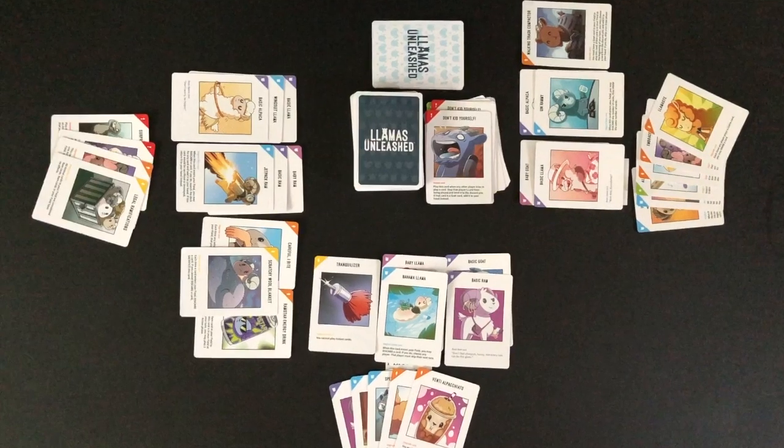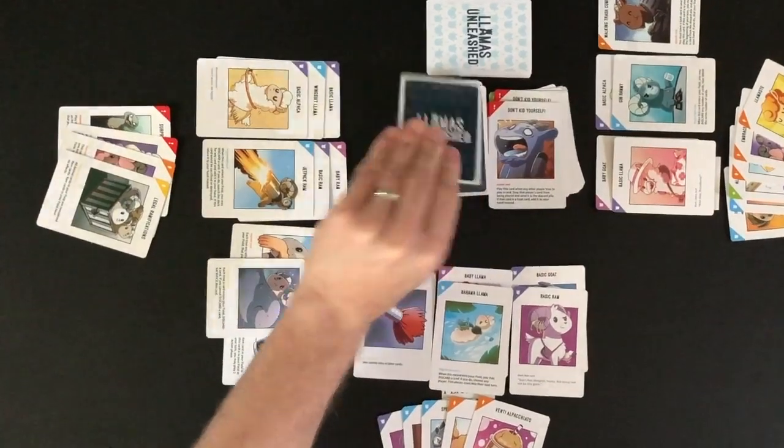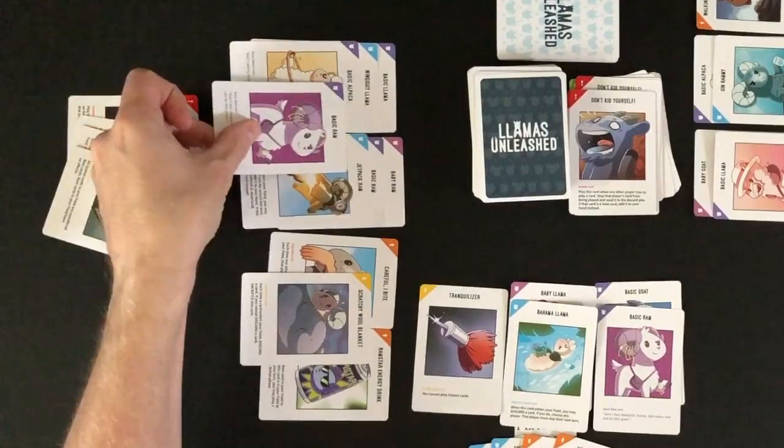Once a player has the required number of animal cards in their field, they win the game. Player 2 draws a card and plays the seventh animal card into their field. Player 2 wins this game.